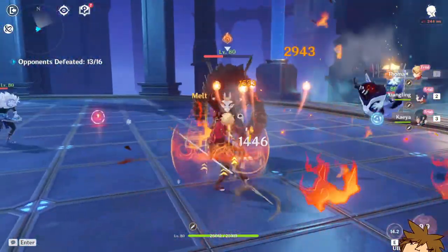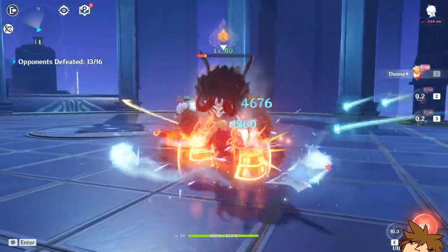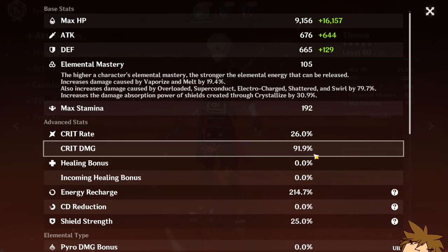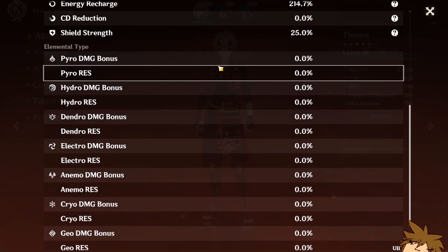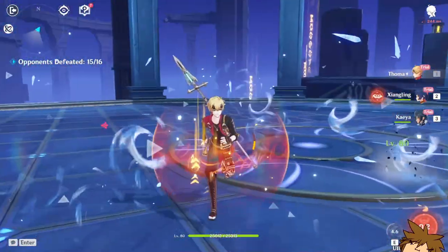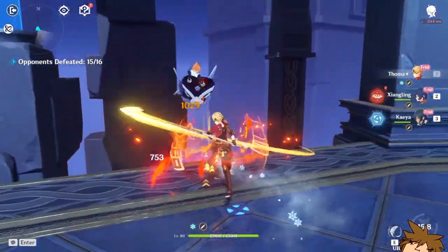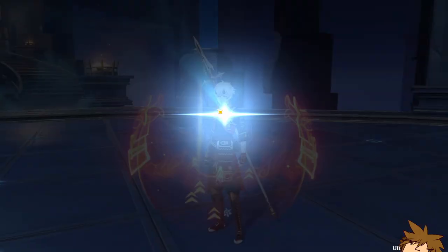We can always use a Melt as well with Kaeya — oh, that was a big hit! It looks pretty decent in general. His stats are 26% crit rate with 91% crit damage, but obviously he's not going to do much damage with no Pyro damage bonus. They kind of hindered him here with his stats, but I really like Toma because of his character design, voice acting — everything. I'm pretty satisfied with how he looks.